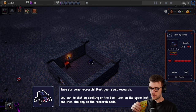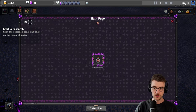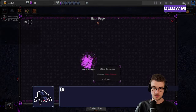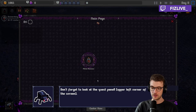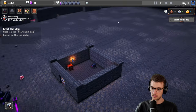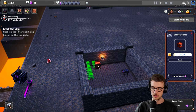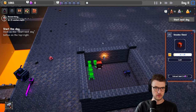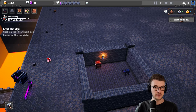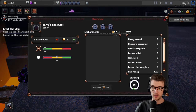You can click on the book icon at the upper left for the research node. Potion business or respawn pedestal — I'm guessing it wants me to do the potion. Don't forget to look at the quest panel, upper left corner. Start the next day whenever you're ready — upper right corner. Quick look around — we've got ours with the spider spawner and the chest. I kind of wanted to know how to rotate that. Is it in the settings? Do they have keybind settings? This is kind of early demo, but it looks really nice to start.